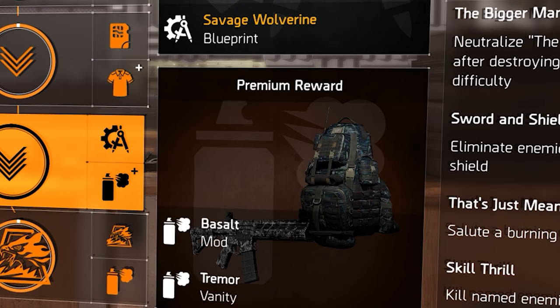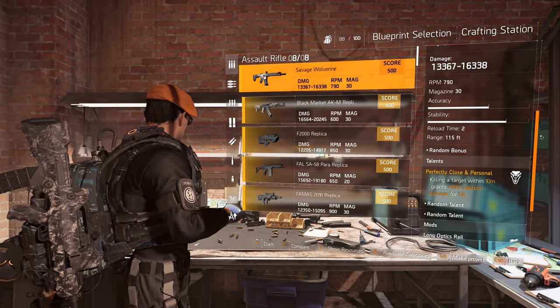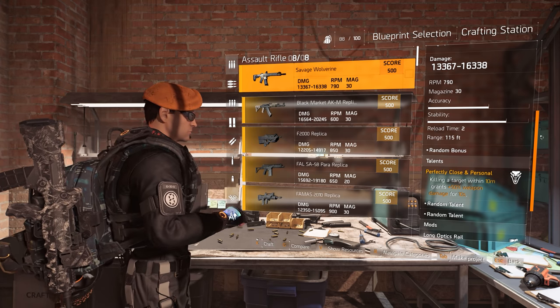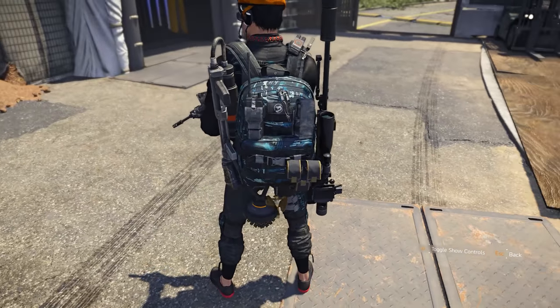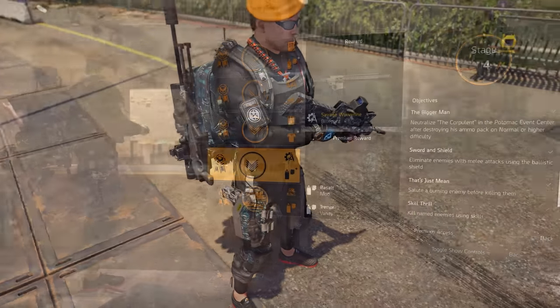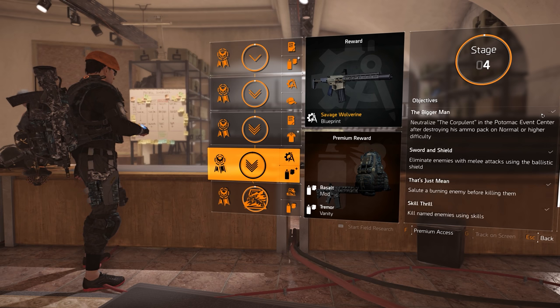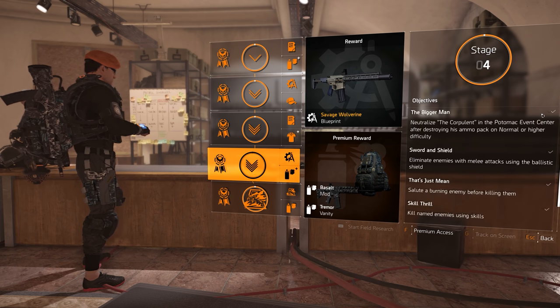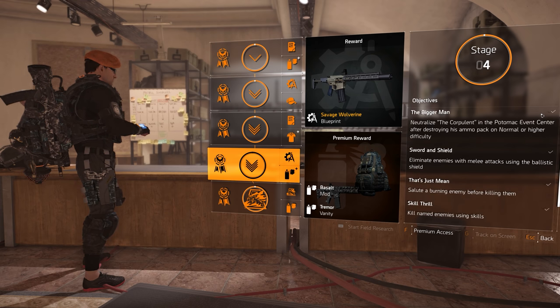For completing the stage four objectives, you'll receive the blueprint for the perfect Honey Badger called the Savage Wolverine, which you can craft. You'll also receive the Basalt and Tremor vanity skins. The Savage Wolverine features the Perfectly Close and Personal weapon talent, which grants plus 50 percent weapon damage for 10 seconds after killing a target within 10 meters. By slowing down and formulating a plan of attack, stage four should not be that punishing — attempt three objectives on Potomac, look for hard bounties for Skill Thrill, and don't get bogged down on DARPA Research Labs.